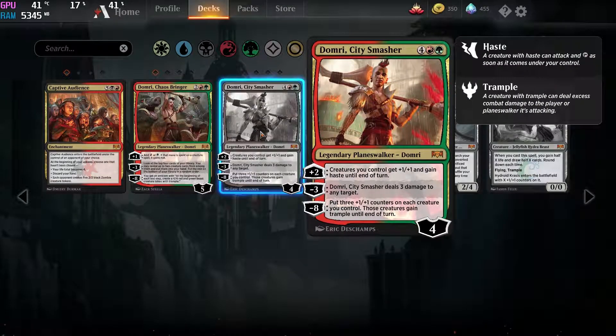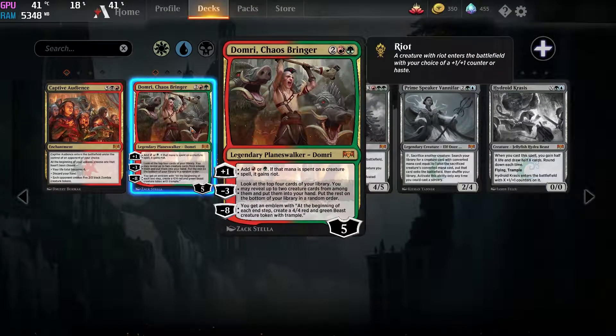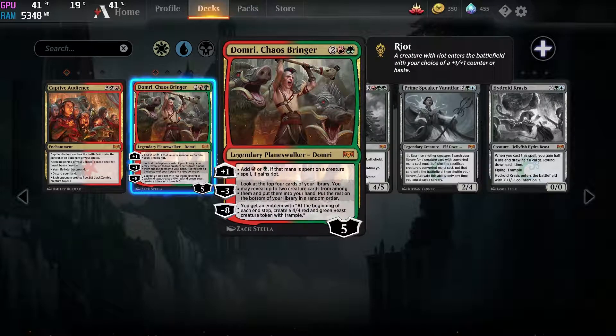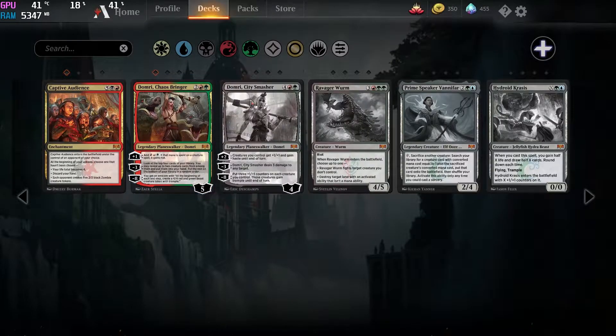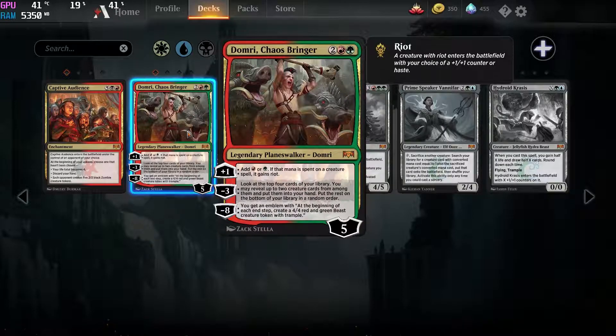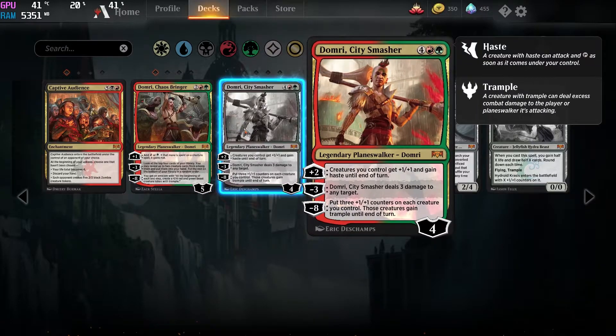The second version of this planeswalker is, well, it's pretty much a Tefereri again. All the good design went into the first version, and the second version is questionable to say the least. You never want to play this when you can get a Chaos Bringer instead. Five loyalty for four mana versus six mana for four loyalty — this is not even a question. If you're going to craft one, always go for the Chaos Bringer. And I would say you're probably going to want at least 3 copies minimum in order to play him in standard.